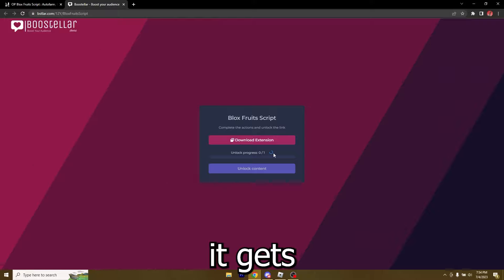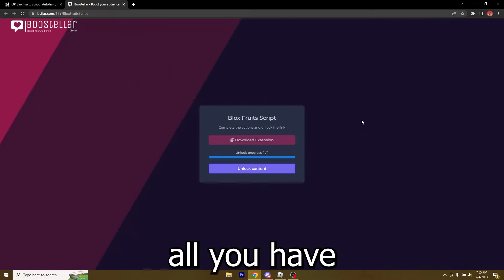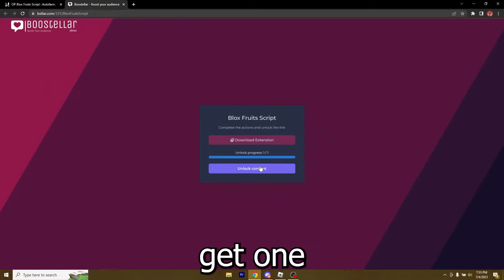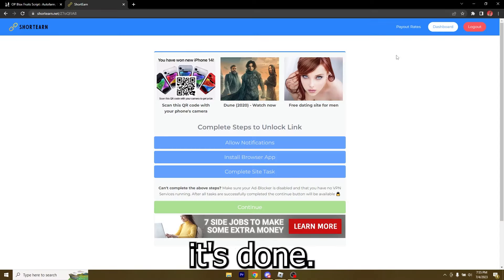If you didn't know, to actually run any script on Roblox you will need an executor. If you do not have one, just click the second link in the description to download my executor named WaterX. Without any more in the way, let's just get right into it.